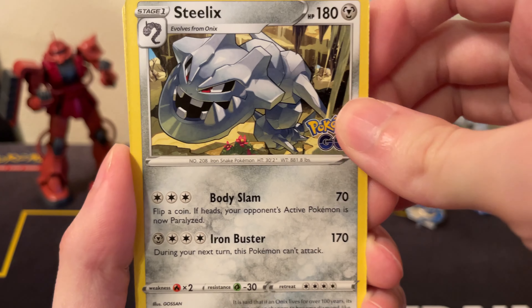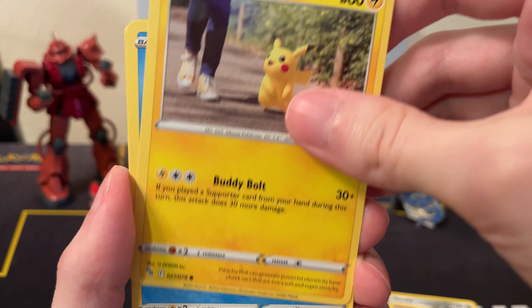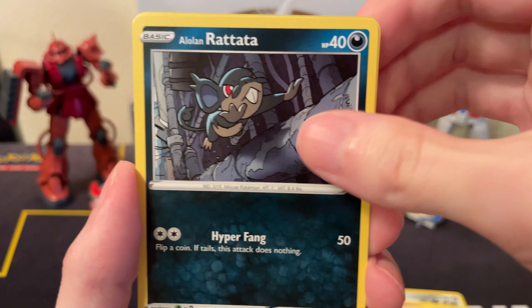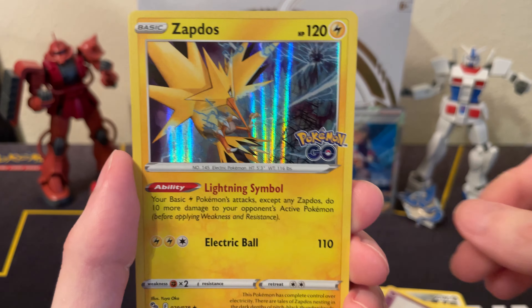Hoping for the Mewtwo special art — probably not going to pull it, but it's kind of the chase card in the set. Got Rattata, Numel, Zangoose, and a Zapdos.